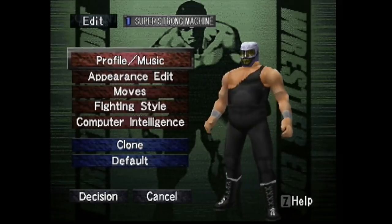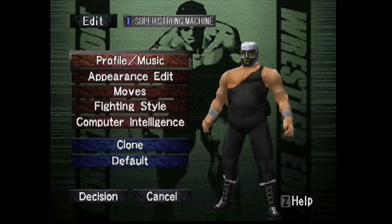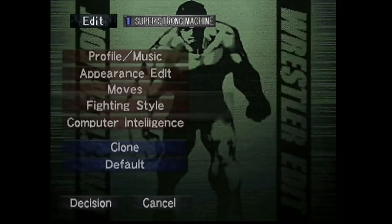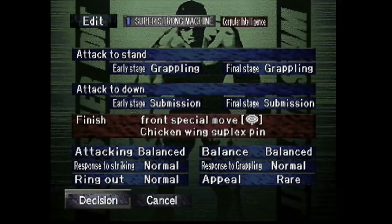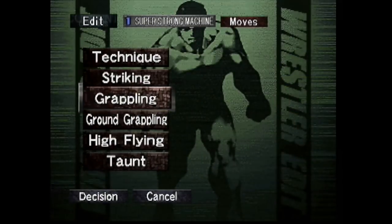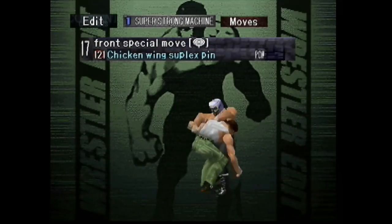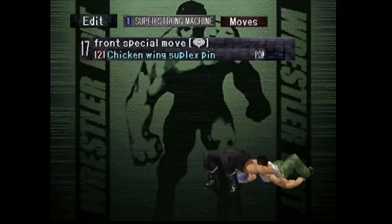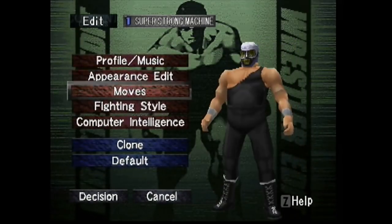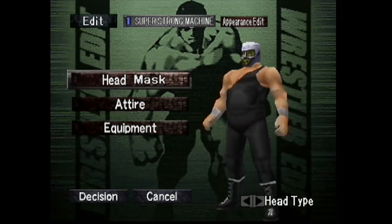I figured it'd be great to do Super Strong Machine because his mask is actually in the game — or at least a mask that looks like his mask. Obviously they couldn't put his official mask in the game, but it's close enough. So I'm going to show you how I did Super Strong Machine, as well as the fighting style, computer intelligence, profile, all the parameters, all that extra stuff. You can find it in the description below — I have everything typed out in a spreadsheet with a link in my description. But right now I'm just going to go through the appearance.